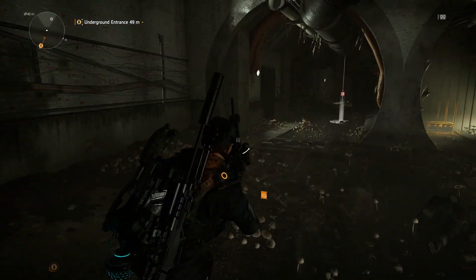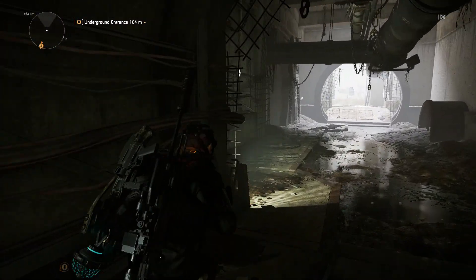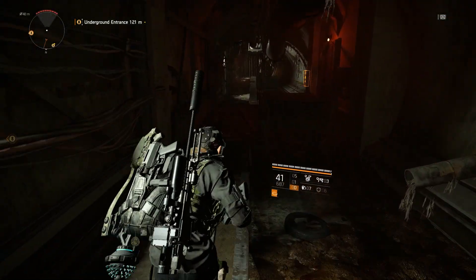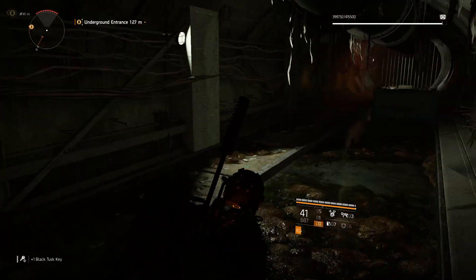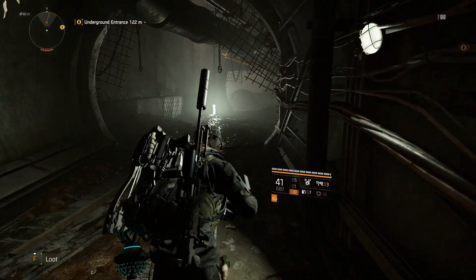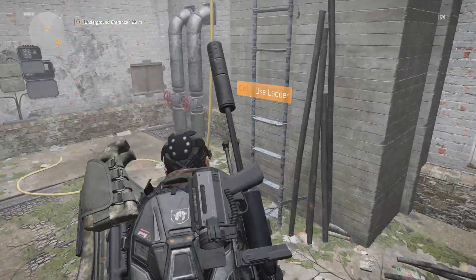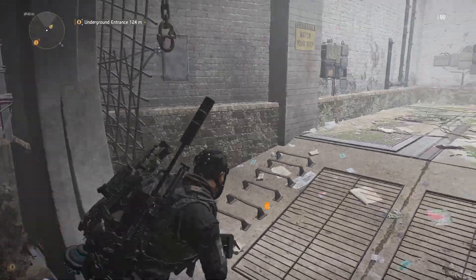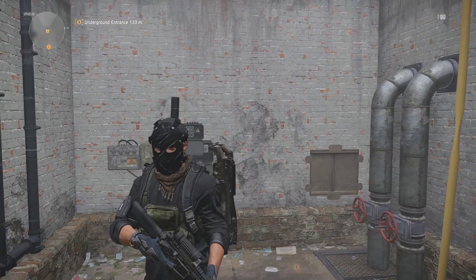That's the first box. You do get some target intel here and also lots of loot inside the sewers. When you need keys, just come down here and you should be able to get them — these boxes do respawn. We did get another key; you get random keys — Black Tusk keys, Outcast keys, Hyena keys. Sometimes you get lucky and get Hyena keys, which are the most valuable.